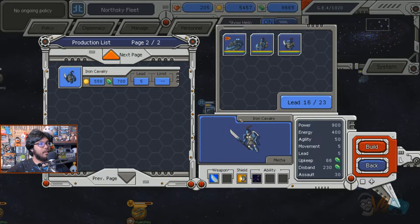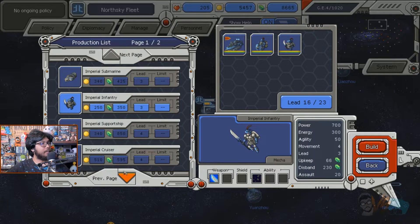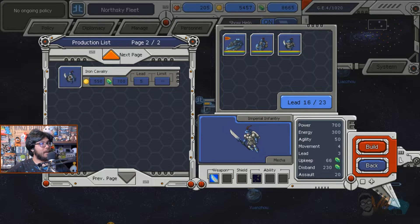Basically, it's a 4X kind of experience: expand your planets and influence, exterminate the enemy factions, explore the galaxy map for opportunities, and exploit your allies and special options.